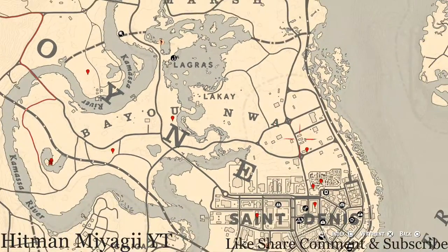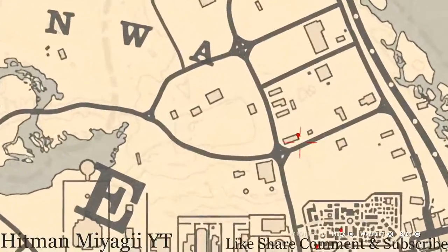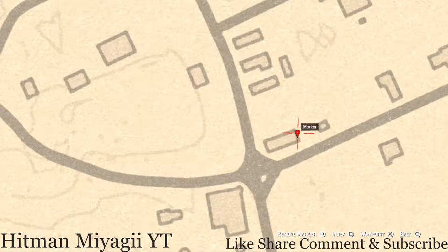Let's make our way over to our next marker, which is right here on the back deck of this house. On the table you guys will see a horse hairbrush, which is a family heirloom, so go and grab that.